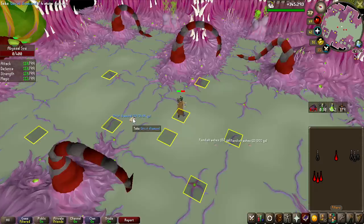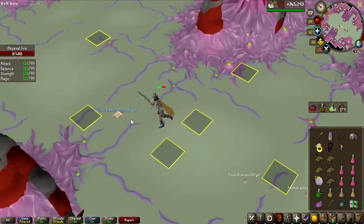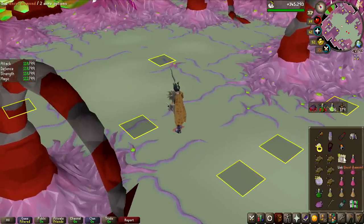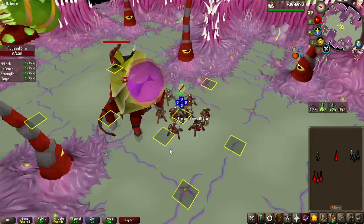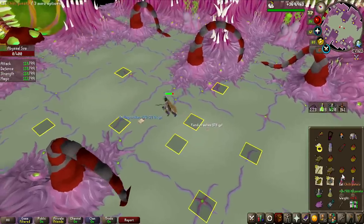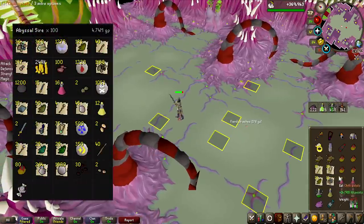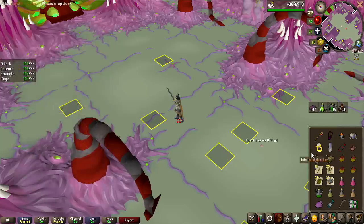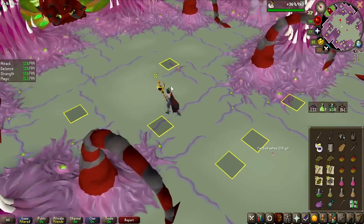One of the minions looked just like an unsired on the ground — such a bait! After this, I can officially start moaning and whining because we just hit 100 KC with no unsired. So we are officially unlucky on this grind so far, but maybe we will catch up on the road to 200 KC.